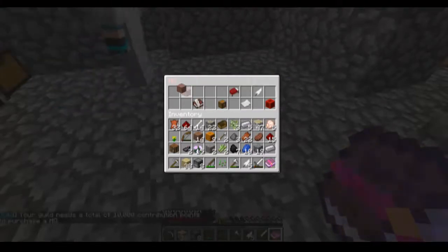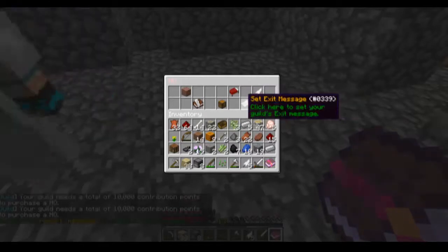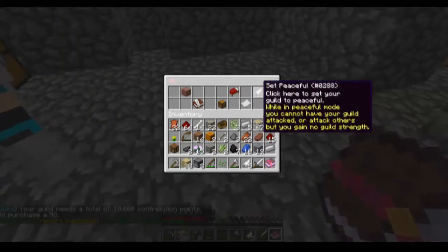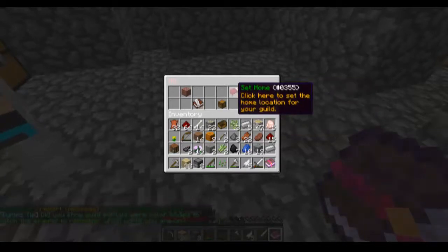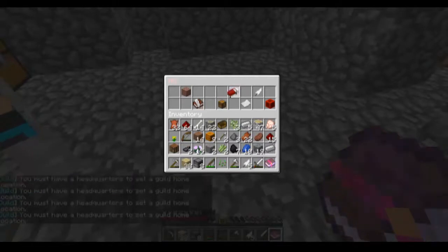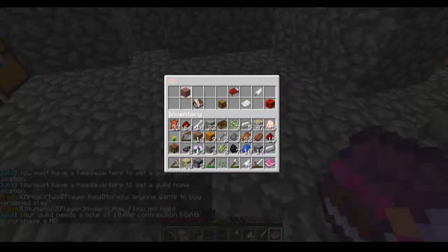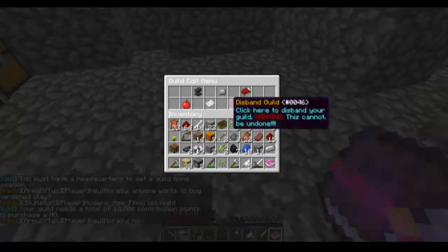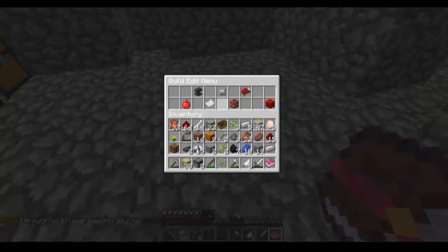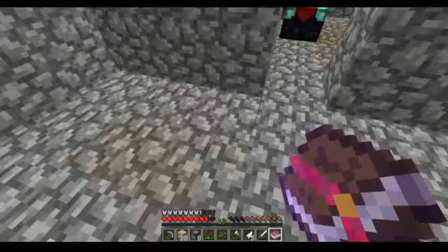We got a piston — nice! Okay, I'm gonna make an infinite water source. No scalping — I gotta smite one. About two hits — no, three.